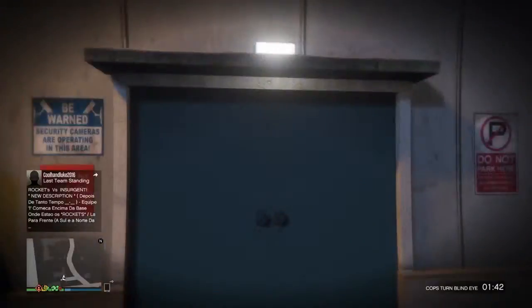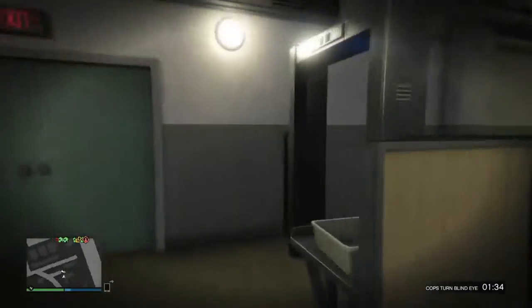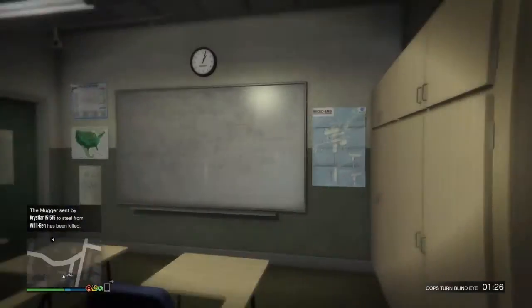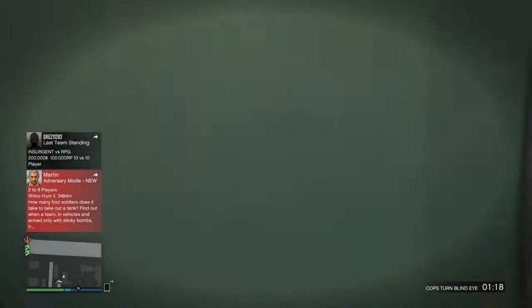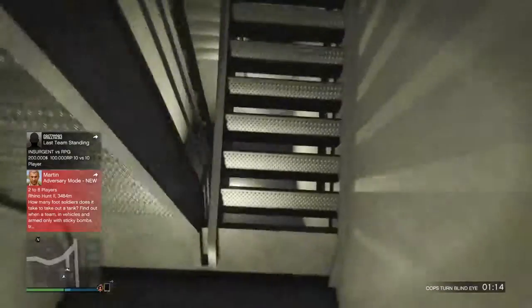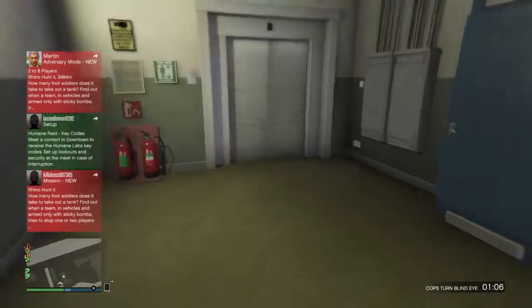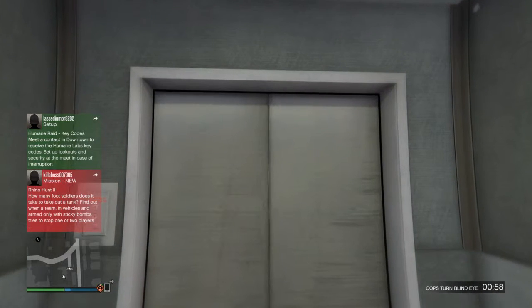So for this one, turn on cops blind eye. If you want to use it online, there are little rooms you can go into, you can go up the stairs — there are around 50 flights of stairs — and there's also a little elevator. I hope you enjoyed this guys, please like and subscribe for more daily GTA 5 content.